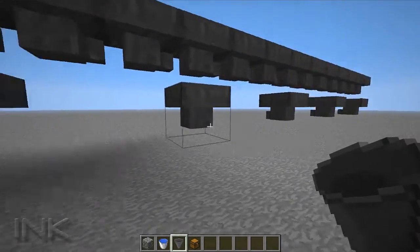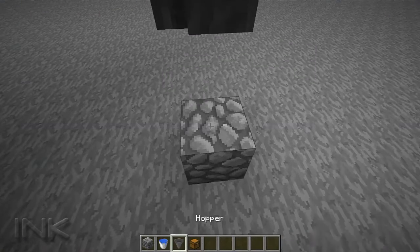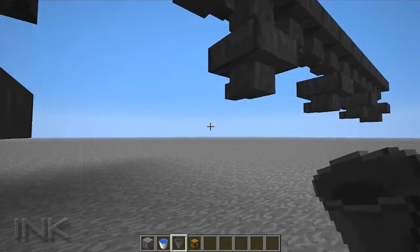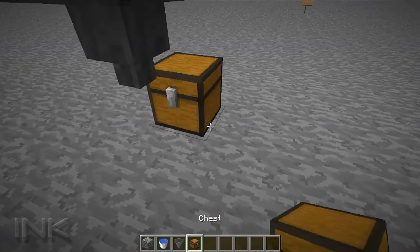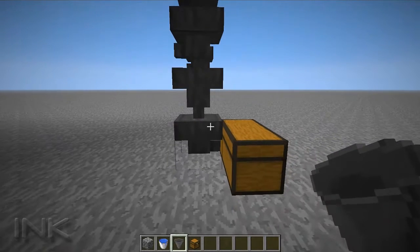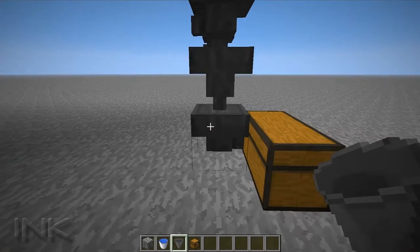These are going to be the filter hoppers. We're going to load them up with a certain item and that's the only item that will be picked up. There are a couple of different ways to set up the output from here — you could have one pointed down with a chest on the ground and a hopper pointed into the back of it. You'd have a chest here and put a hopper underneath it, shift-clicking onto the chest so it points into the chest.